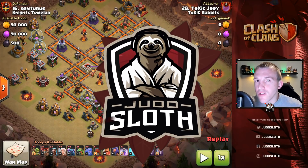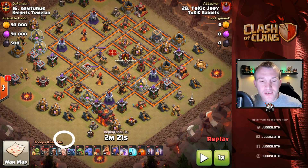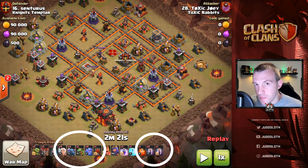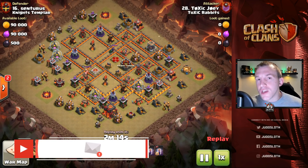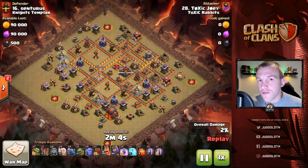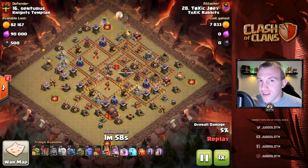Let's dive into this first attack. The strategy we are talking about is the Pekkas and bowlers combined with the bat spells — this is the Pekka Bow Bat technique. All of the attacks you will see are at Town Hall 10, but in a couple of days we're going to bring you an interview of a top Clash of Clans player breaking down this strategy at Town Hall 12, so be sure to click that notification bell so you do not miss out.